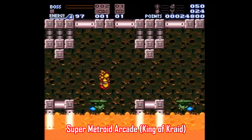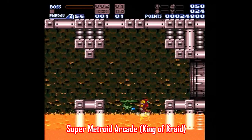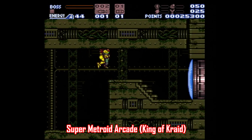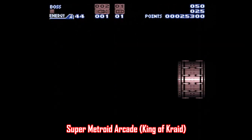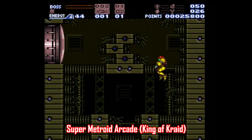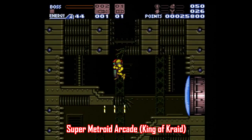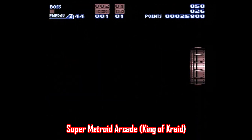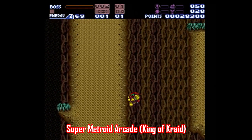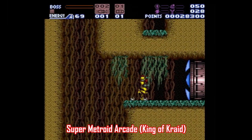It wouldn't be a proper ROM hack video without mentioning something related to Super Metroid, and here's a really interesting one called Super Metroid Arcade, or King of Kraid, made by Tuttle Lyoren. It's a randomizer with an arcade style structure. Every door you enter will bring you to a completely different part of the map — it could be an upgrade, it could be an item, or it could be a boss fight. It's pretty crazy. When you enter the room, the door behind you locks, so there's no going backward.